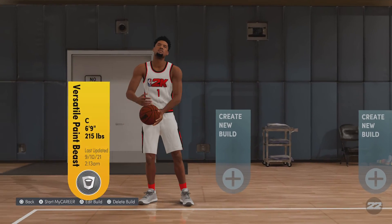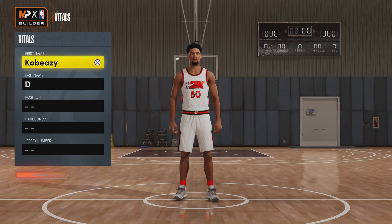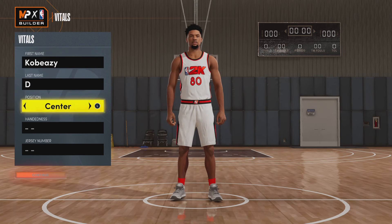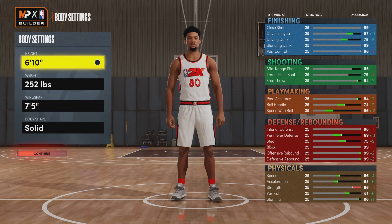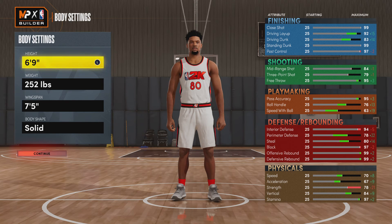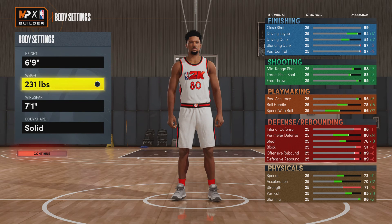First thing you guys are gonna do is head over to the build creator. Head over to position, select center — the jersey number doesn't matter. Set your height to 6'9". I know y'all thinking this build is too small and you could get snagged on, but no — stay tuned and watch this video because I do not get snagged on. Then drop your weight all the way down to 215.